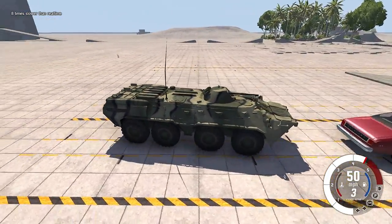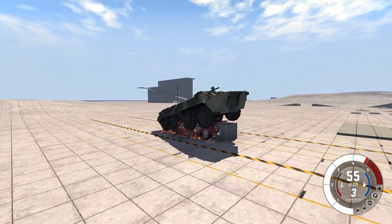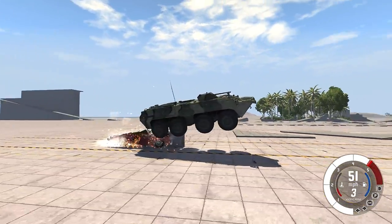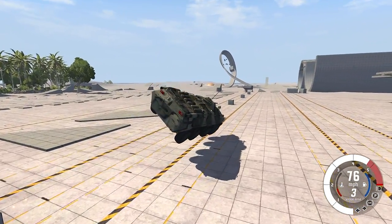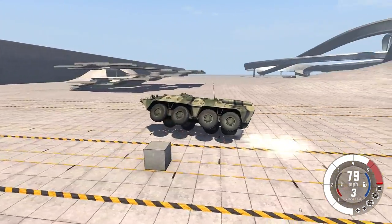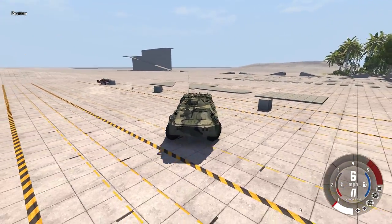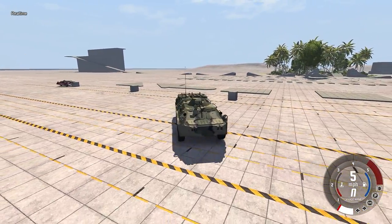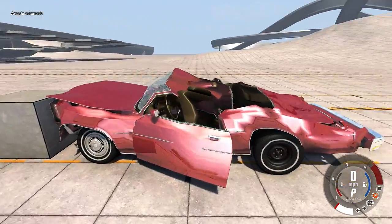So this one is actually going to crush the car between — no, it's just going to drive right over it. That was not the goal, but it was a beautiful jump! That thing really flew. My goal was to crush the car between the block and the BTR, that's not how things went apparently. Instead I just ran over this car like it was nothing.